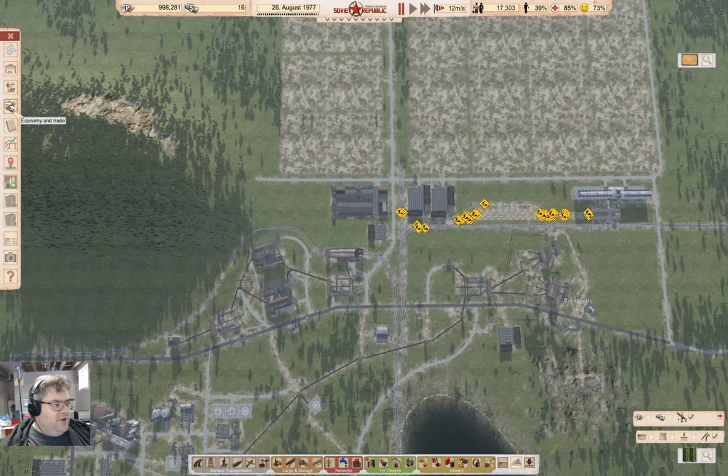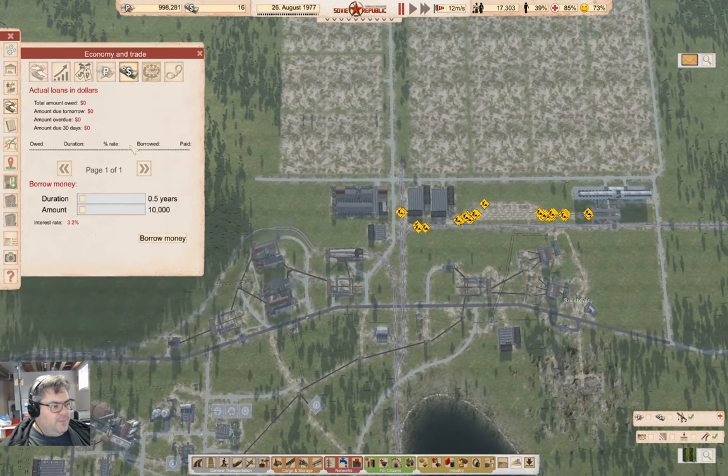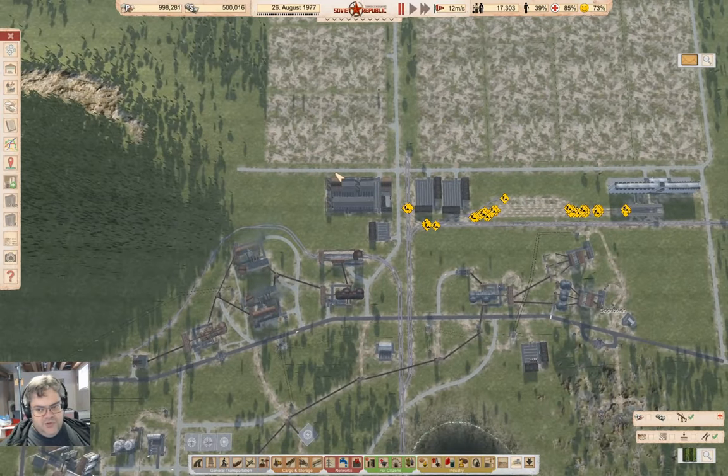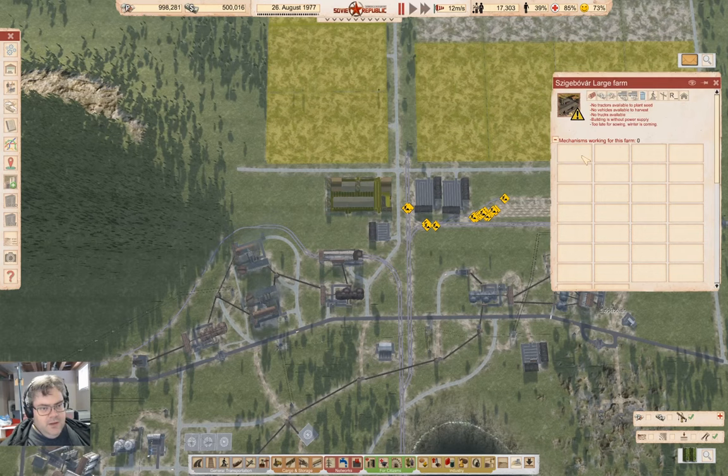To do that I'm going to need to borrow about 300K — let's make it 500K even. I'll borrow the dollars for five years. That's going to tick down, but we can sort that out. There's a building without power supply warning. Let's get time ticking and then I'm going to buy the mechanisms.